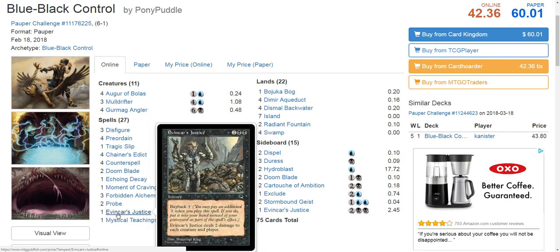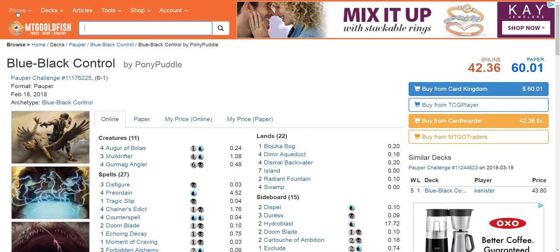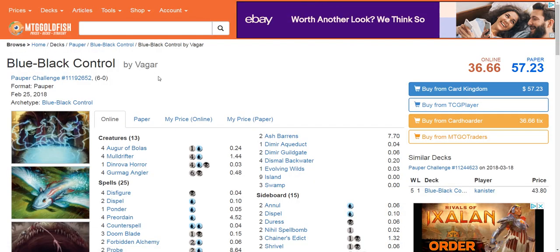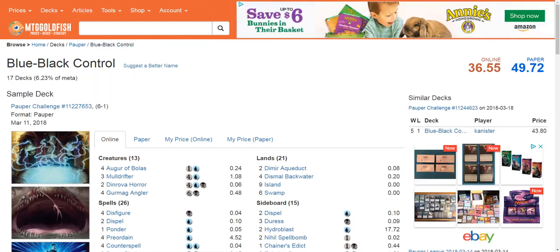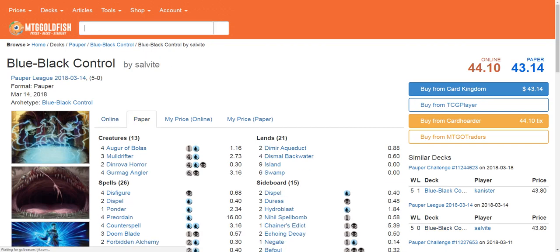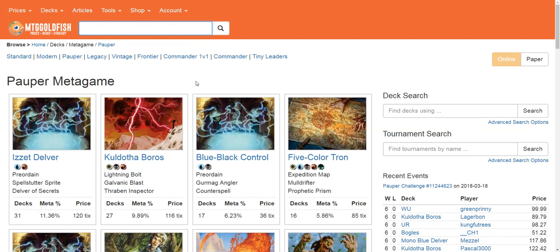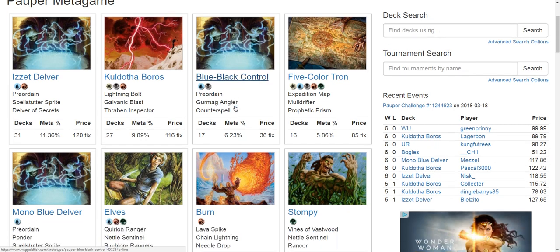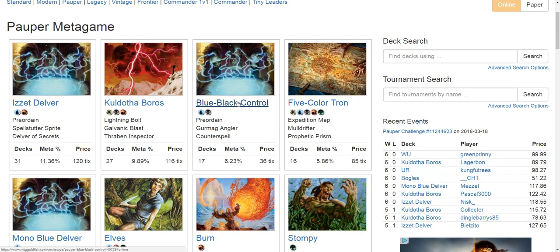Even versions that don't run Gurmag Angler can utilize a lot of cheap efficient removal with a few counterspells in the mix to go over the top. Having board sweepers is really important — this deck has an Evoncar's Justice in the main and one in the sideboard. Blue Black Control is reasonably positioned right now, but it's not going to blow out every matchup. Even in favored games it will lose a fair amount because, as the saying goes, there are incorrect answers. If Blue Black floods out or goes mana-short against a really aggressive deck, it just loses.